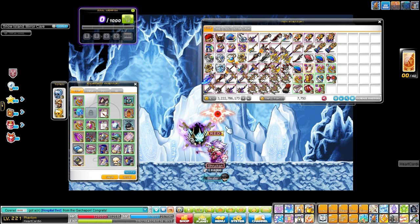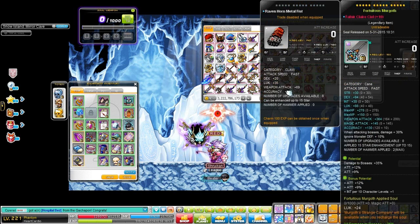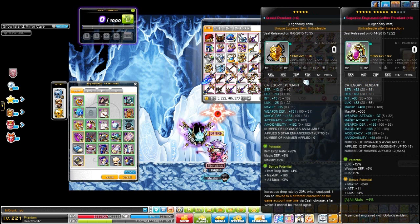Now let's go to my drop gear. Remember I have so many bonus potentials between 2% to 5% drop — but now let's see the dedicated drop gear. My mask — I can transfer it to Dualite as well — 20% drop. My earrings are 20% drop as well. My Superior Golux ring has 45% drop with a 500 bonus. My pendant — which I won't use anymore — is 20% drop plus 4% drop rate.